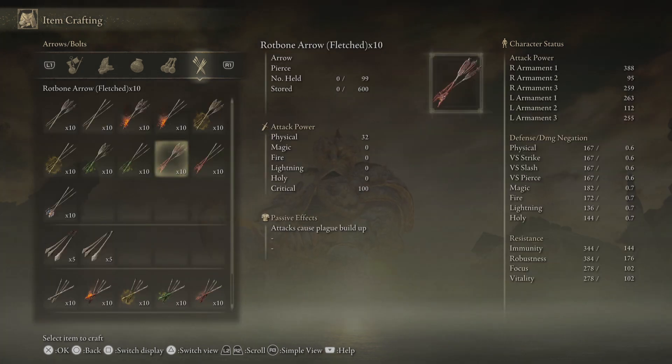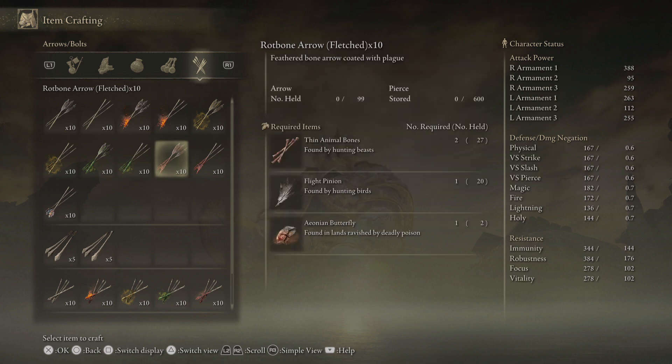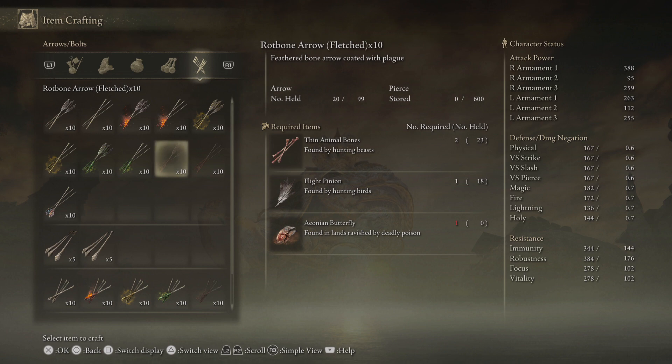Now let's say we actually want to craft an arrow like this one right here. We're simply going to make sure we have the ingredients. We'll press X and then use the control pad to craft either more or less. In this case we'll craft two. We'll select OK and it crafts them right there.